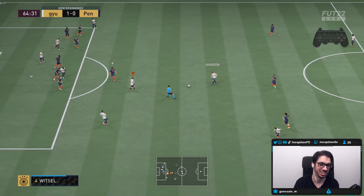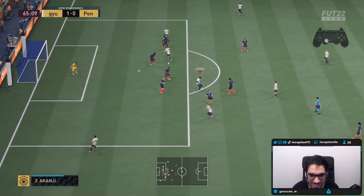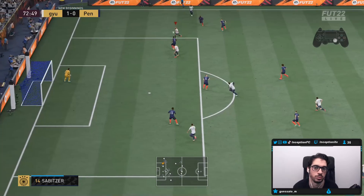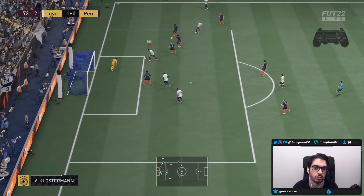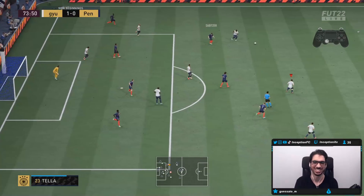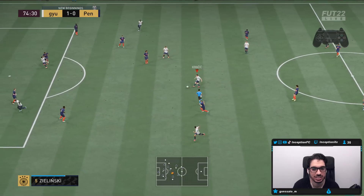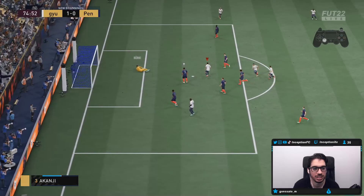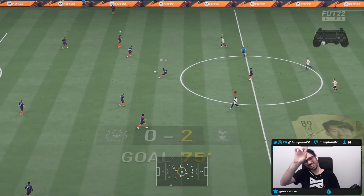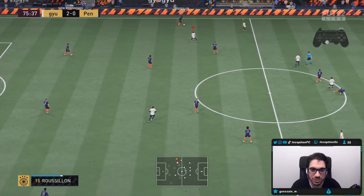I really wanted to try the near post angle there with his five-star weak foot. I was like, you know what, I want to shoot this across goal, but let's just give this a shot here. I had to do a shot cancel again to get the small angle there. That was a driven shot with Son — 90-degree angles with Son right there on a driven. Not bad.